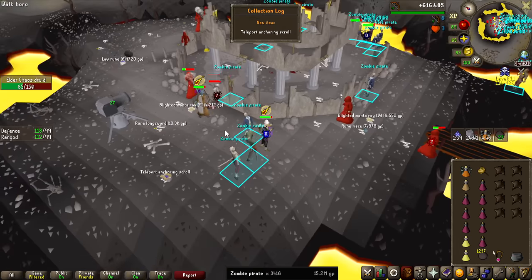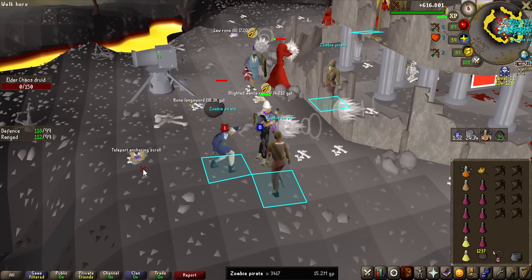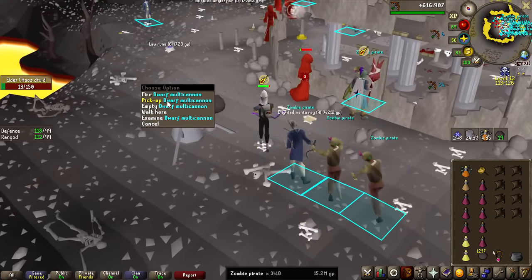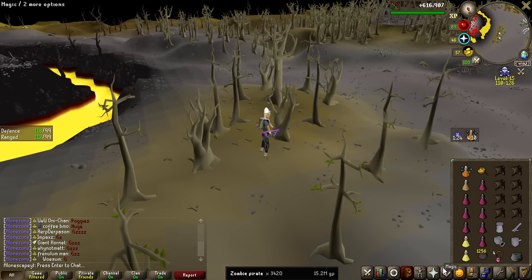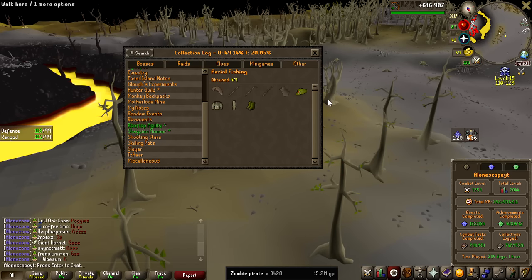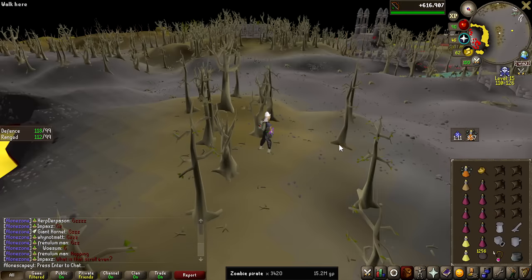The grind is over! The Teleport Anchoring Scroll on 3,400 KC. I'm kind of sad we already got it — I was enjoying this, the money is crazy that you get here. There it is in the looting bag: 10.4 million shown, though we know the actual value is more like 6 million, but that's still very good. That is now the item unlocked on the collection log. Maybe sometime in the future I'll try to complete the entire Slayer log, if I'm crazy enough.